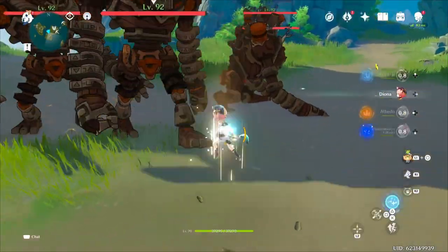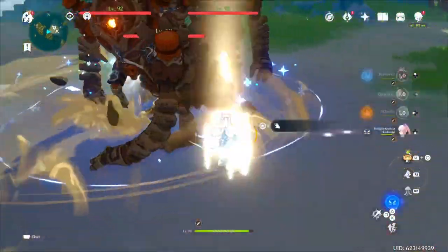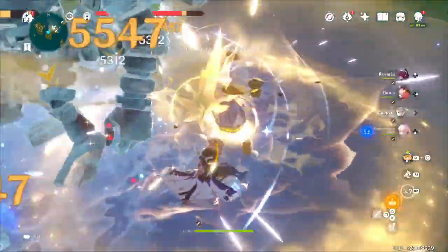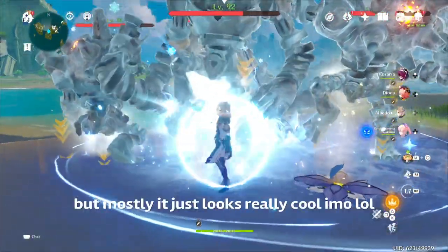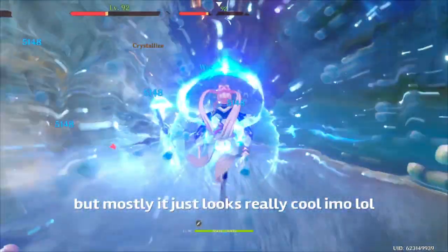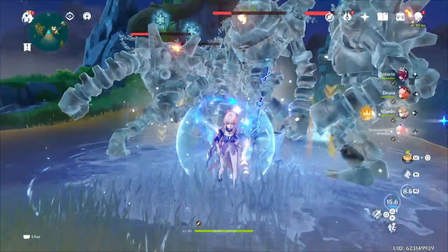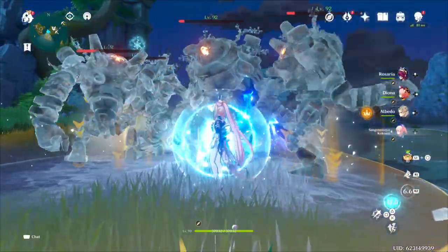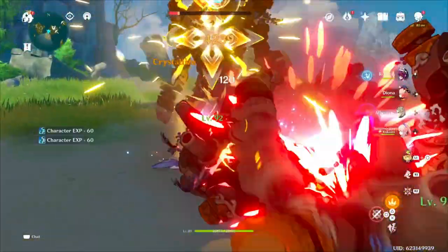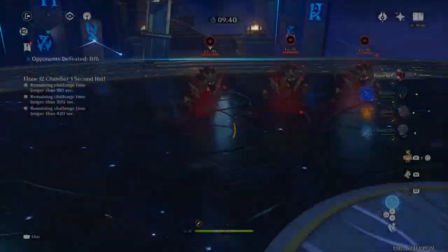The main benefit you get from the Elemental Mastery is the Crystallized Shields giving a bit more defense, which means less interruption, more uptime, and more damage. It's just an added bonus. I'm throwing in a clip here showing that Albedo also triggers Shatter, so you can actually make up some of that lost damage — a few thousand extra damage from Shatter, even though these enemies have really high physical resistance.